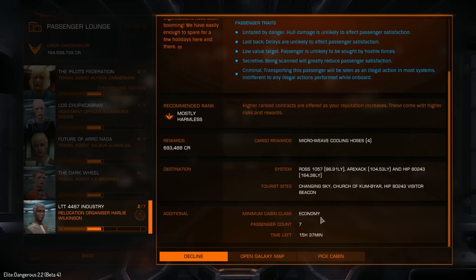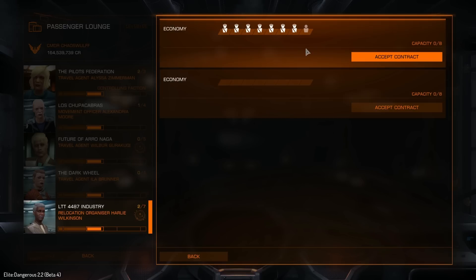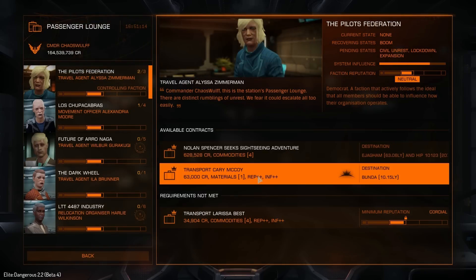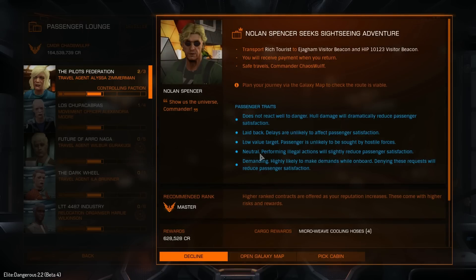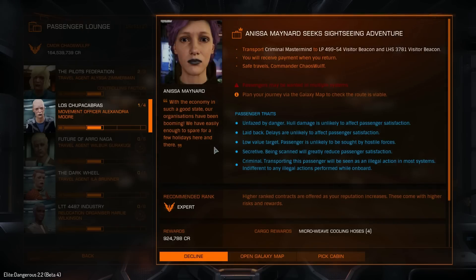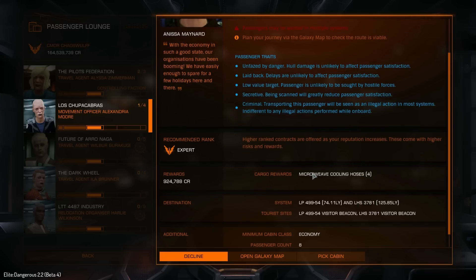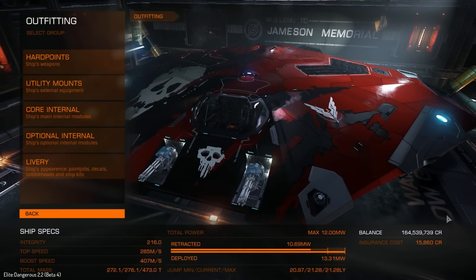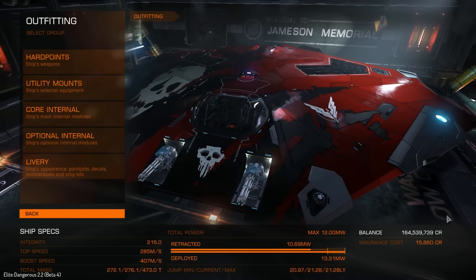So let's go ahead and accept that contract and see what else we have active. We could go and pick any of these, but the only issue is that these are all going to be extremely demanding - we don't want that. Oh, another criminal mastermind! This one is nearly a million credits as well. So we pick the cabin, drop them in - there we go. And just to fit the occasion, I've gone and changed the paint job on the ship. We're going to be running criminal masterminds around, we might as well look the part.